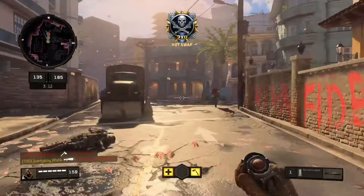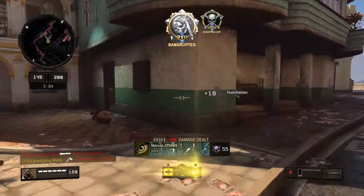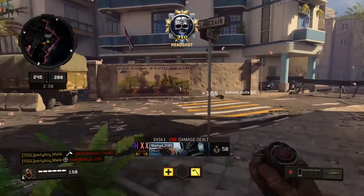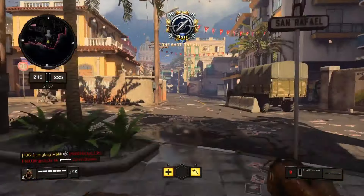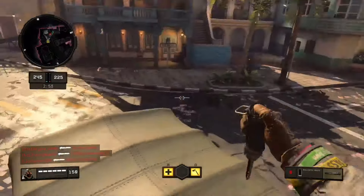In today's video, ladies and gentlemen, it's going to be a Black Ops 4 video, and what I'm going to be showing you guys is an unlimited contract and unlimited reserve glitch for Call of Duty Black Ops 4 that you can do right now in zombies, multiplayer, and even Blackout.